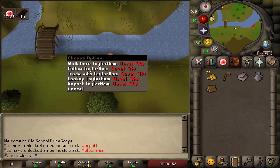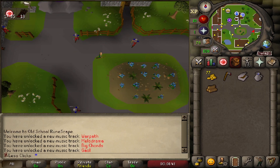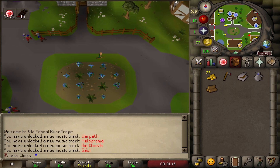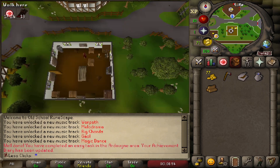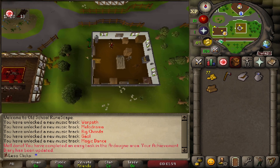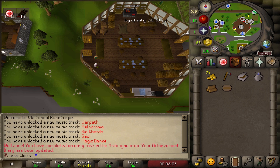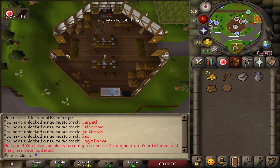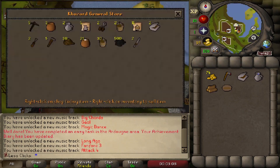In Yanille, go to the southern side, check the hunter store for the diary, trade with one of the guys to complete the easy task, then head to the cooking shop and buy a pie dish — that's for the redberry pie for the Knight's Sword quest. Then run over to Port Khazard.